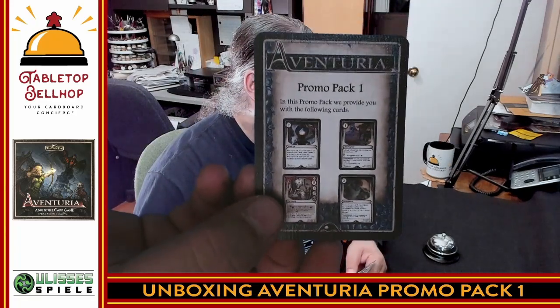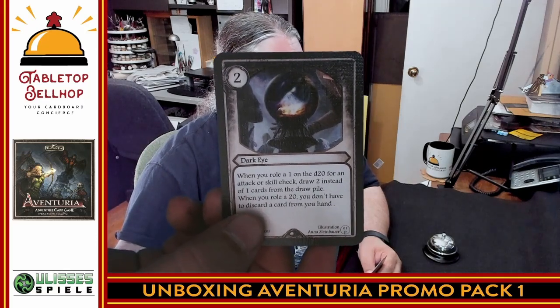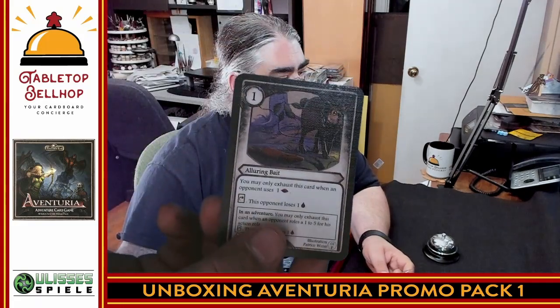I have not seen this before and I'm going to open this up and show off each card one by one — you can discover these at the same time as I am. First up is the Dark Eye, an artifact based on the name of the game. When you roll a one on the d20 for an attack or skill check, you draw two cards instead of one from the discard pile, and when you roll a one you don't have to discard. That is a huge, really cool card.